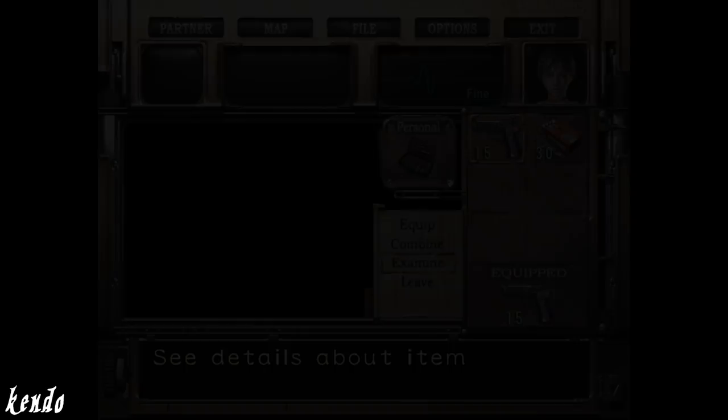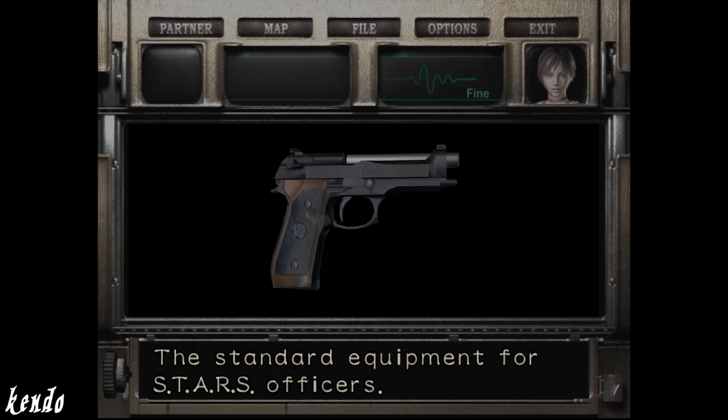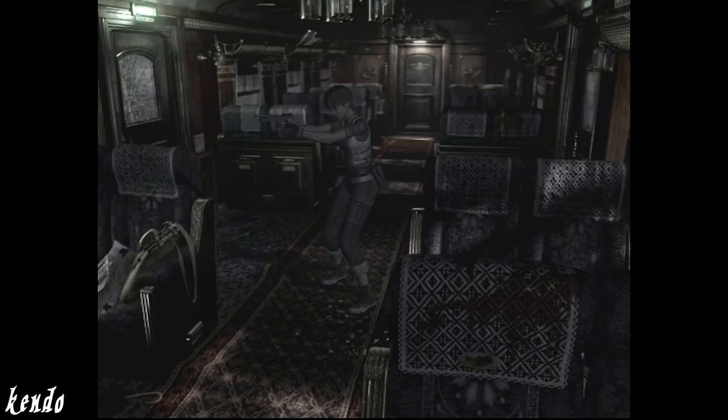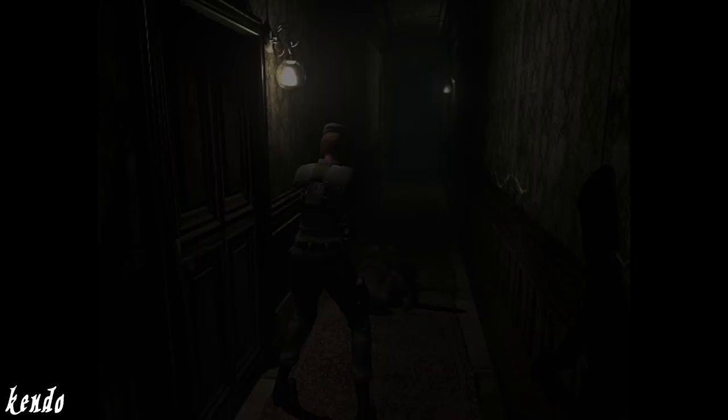When examining the handgun in Rebecca's inventory, her Samurai Edge appears with features such as the light blue medallion, Kendo Custom Shop engraving, and the matching black finish on the slide and frame of Jill's custom model — although its description makes no mention of this and simply treats it as the standard model. With Rebecca having Jill's model, and Jill having the standard model we expected to see from Rebecca, we're forever stuck with this double inconsistency in the GameCube versions of the game.